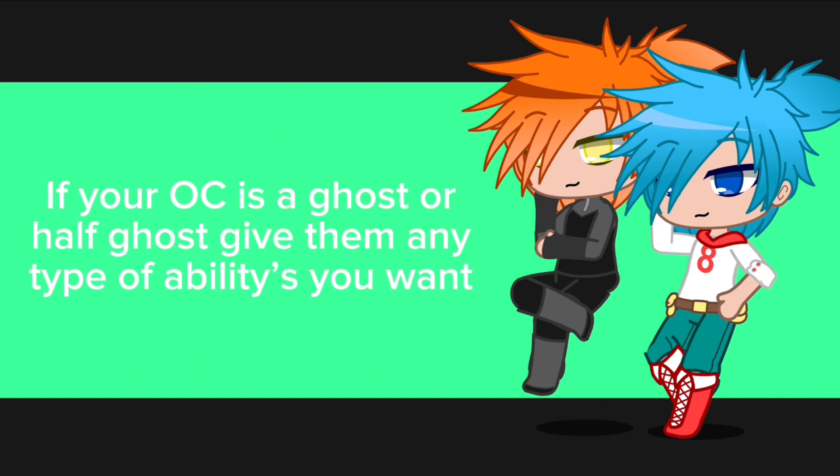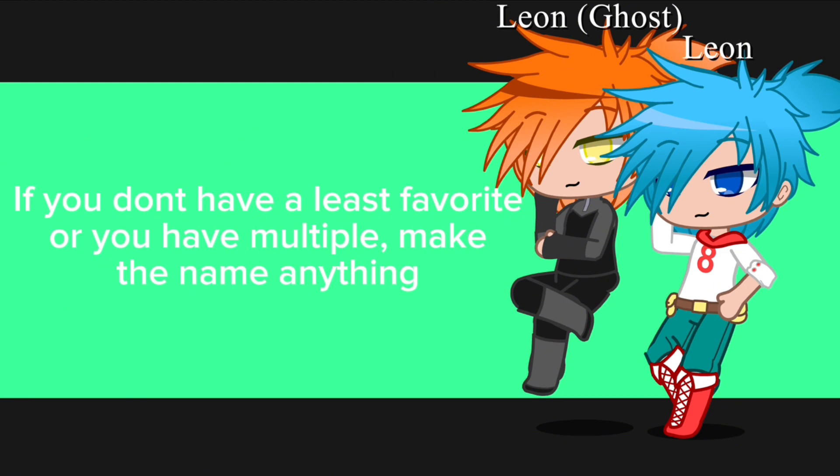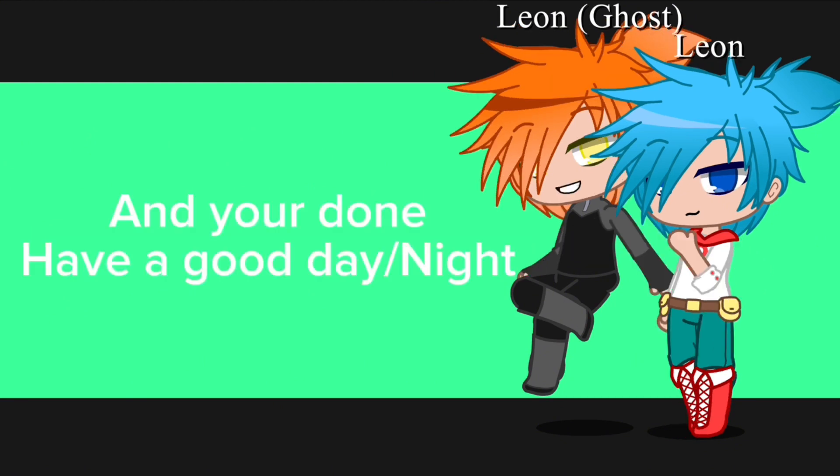If your OC is a ghost or half ghost, give them any type of abilities you want. The name should start with the first letter of your least favorite character's name. If you don't have a least favorite, or you have multiple, make the name anything. And you're done — have a good day or night!